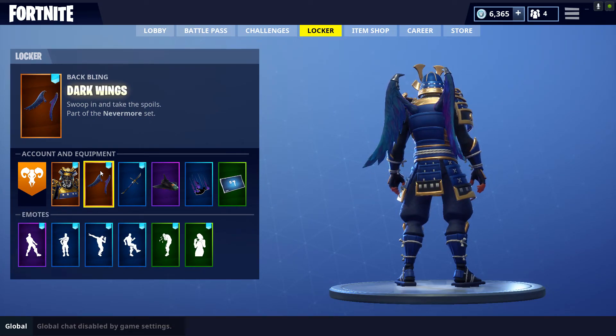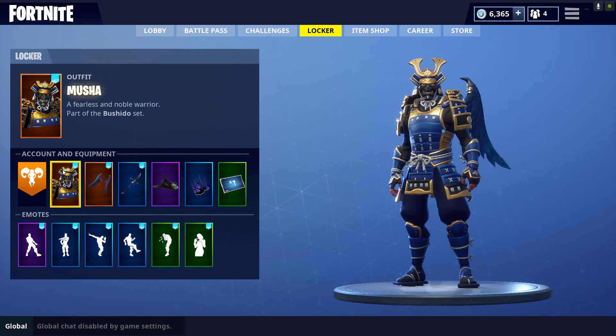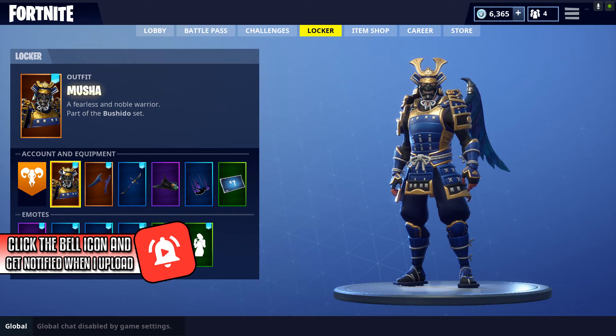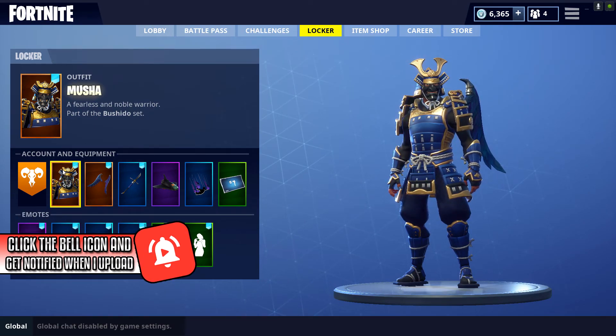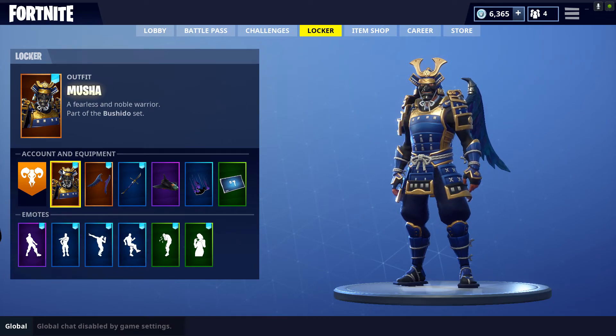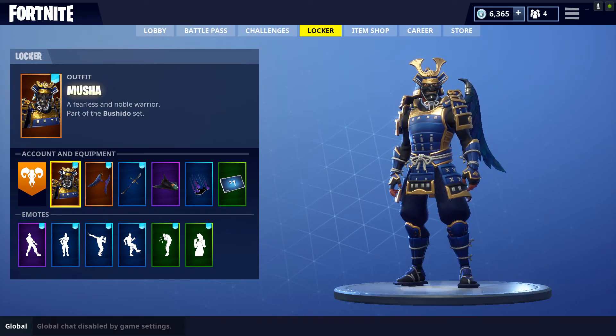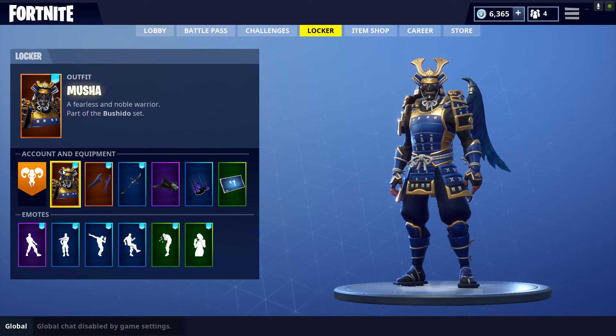So let's get into the locker showcase, then we're going to jump into the gameplay showcase. The outfit is going to be the Musha Samurai skin. I love this skin — my favorite male skin in the game. I thought Omega was cool but Musha is amazing. Originally I was planning on getting the female Samurai, but I realized I like the male Samurai more, even though the female Samurai has a really good back bling and the male doesn't. Long story short, I got Musha anyway.